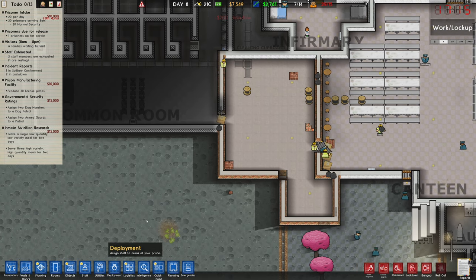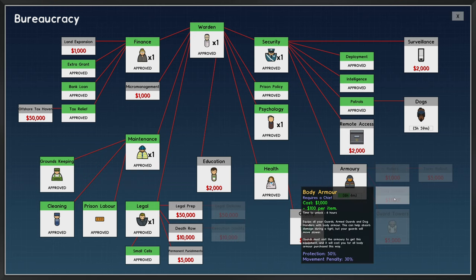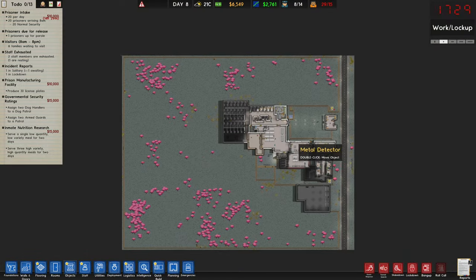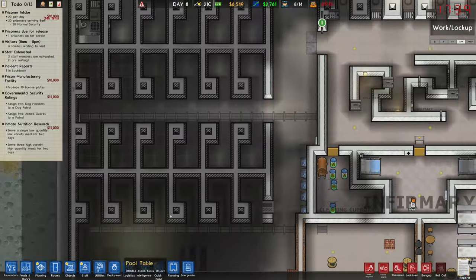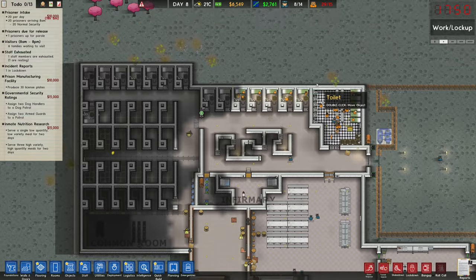With that out of the way, we can start looking at what it's going to take for security, but we don't have surveillance unlocked yet, we don't have dogs unlocked yet — and dogs is one of our grants. After the armory's done I'm probably going to grab body armor to protect our guards a bit more. Morale is still 100, I don't think any guards have died. Of course guards are going to die — this is Prison Architect, especially once we start getting the maximum security people.